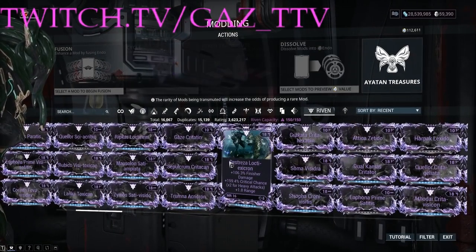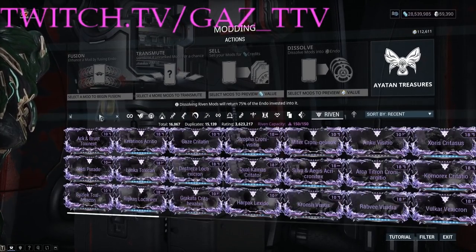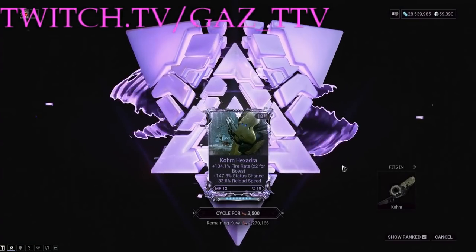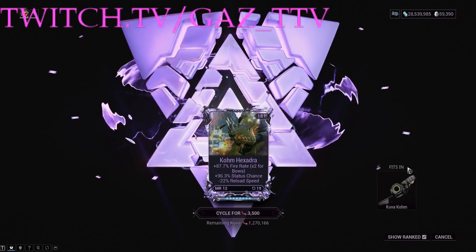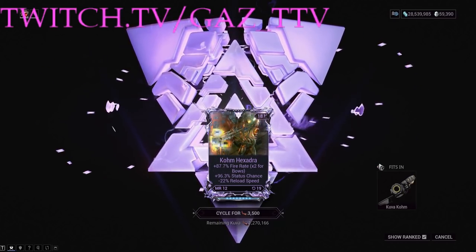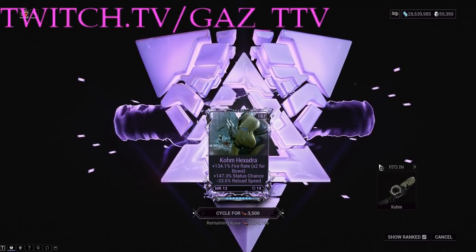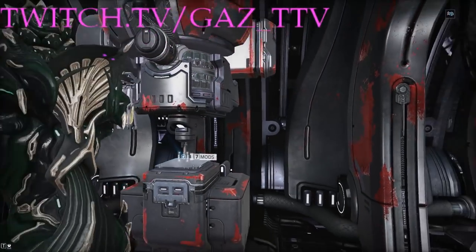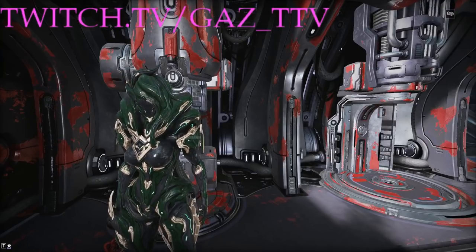The Kuva Comb is a great example — the Kuva Comb has higher stats than the normal Comb. I have about 87% fire rate on the Kuva Comb and 134% fire rate on the normal Comb. So that's what we're talking about: these disposition numbers in the background multiplying the stats of these Rivens to get the card you actually equip and what works in mission.